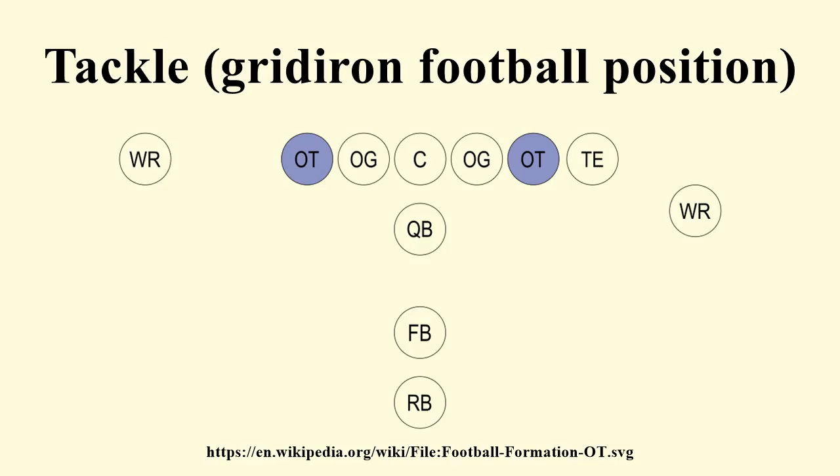Usually at least one left tackle is picked in the first five positions. Recent examples include Eric Fisher, Luke Joeckel, Lane Johnson, Matt Khalil, Trent Williams, Jake Long, and Joe Thomas.